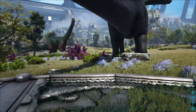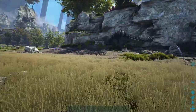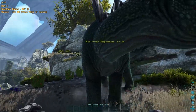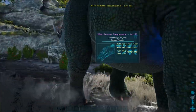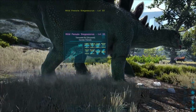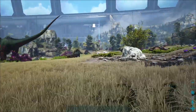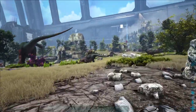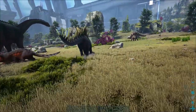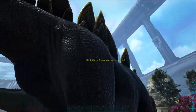Now onto HLNA — one of the abilities introduced in part one of Genesis is that if you hold down H on PC you can scan wild creatures. This is pretty useful; you can see how much torpidity something's got left while you're firing arrows at it, and you can use it kind of like the super spyglass mod on a server.